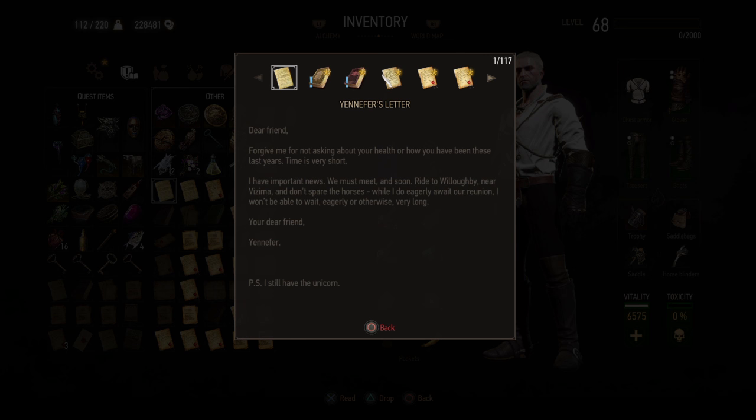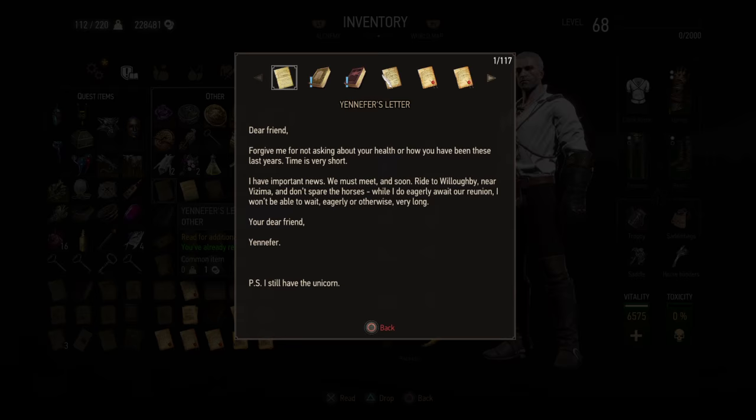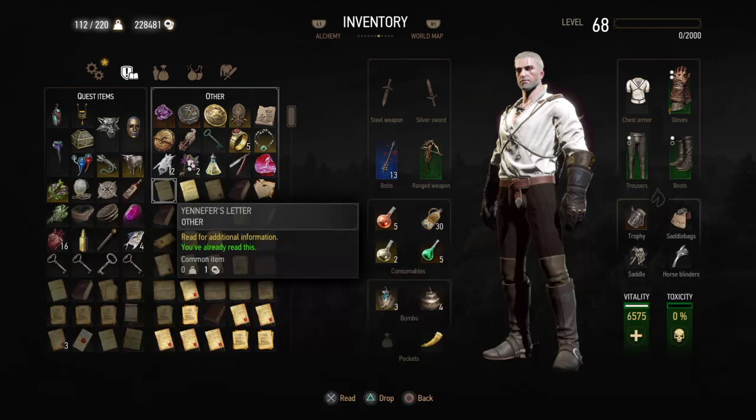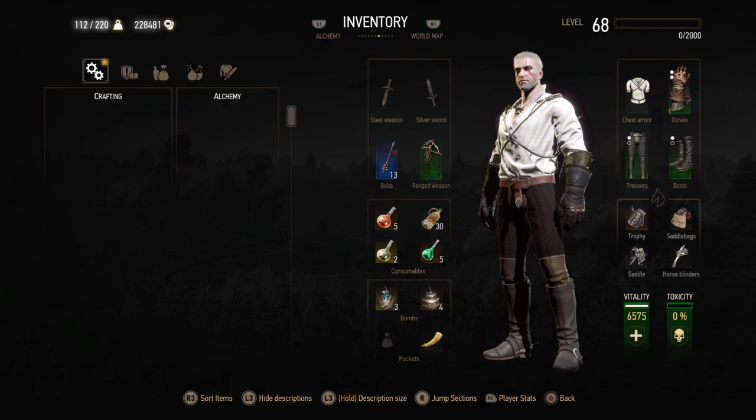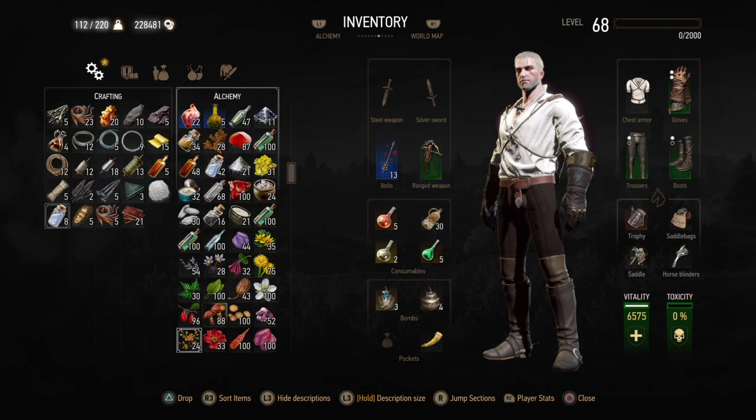Yep, they did change the font. Now you can go across — that's kind of cool. They changed the font a little, added the border. Then crafting and alchemy are here together. I've played this game — I'm on my fourth playthrough, maxed out New Game Plus, Death March — and I still don't know what half this stuff is for.